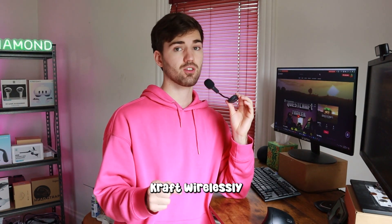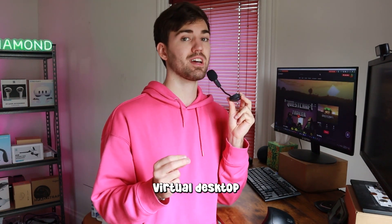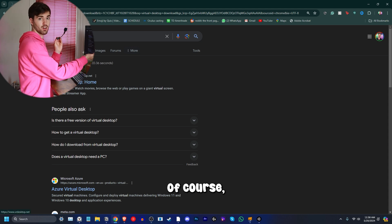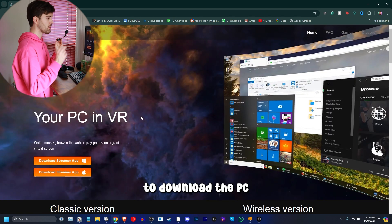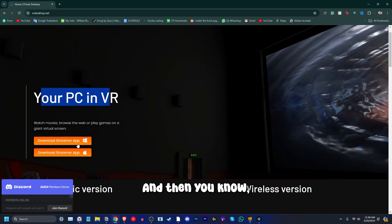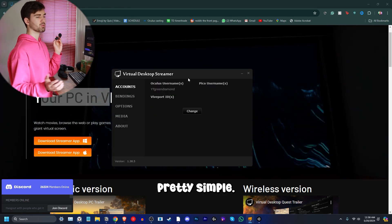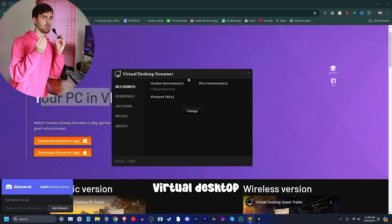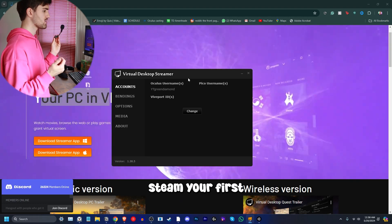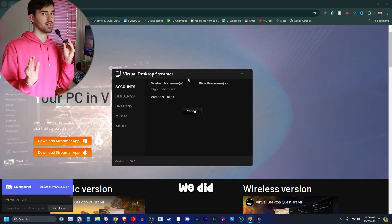There's another way to play ViveCraft wirelessly: through Virtual Desktop. Buy Virtual Desktop on the Quest, then download the PC streamer app on your computer. It's actually pretty simple — just open Virtual Desktop on the Quest and it automatically links. Then to play ViveCraft, open SteamVR first and then open Minecraft, just like with Air Link.